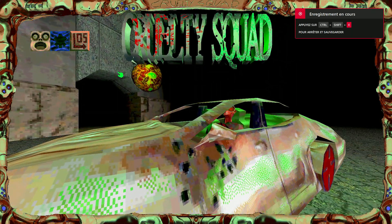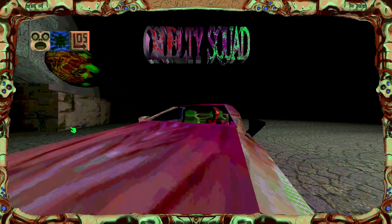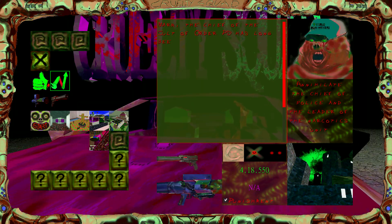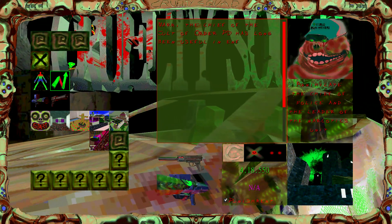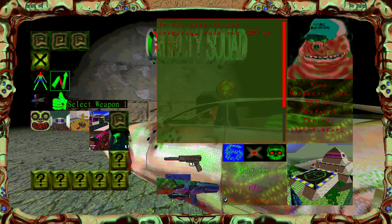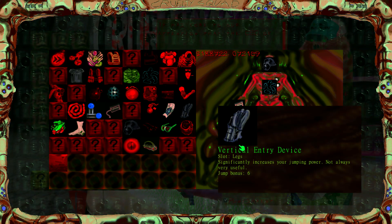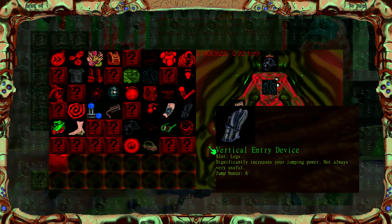I'm here to show an easy way to get money in Cruelty Squad, in the Space Engineering level. You just need the rocket launcher, something to be quick, and to be in Punishment. You can use the vertical entry device, or use the blast shield with the rocket launcher to get up there.